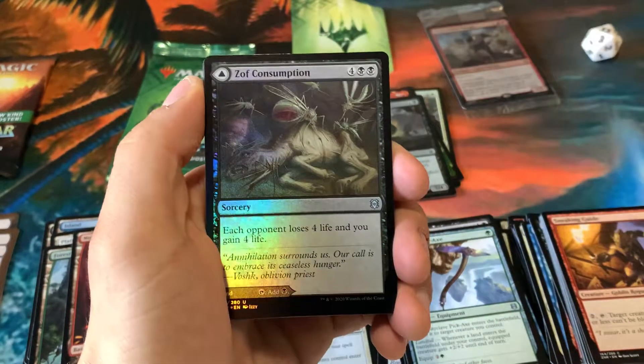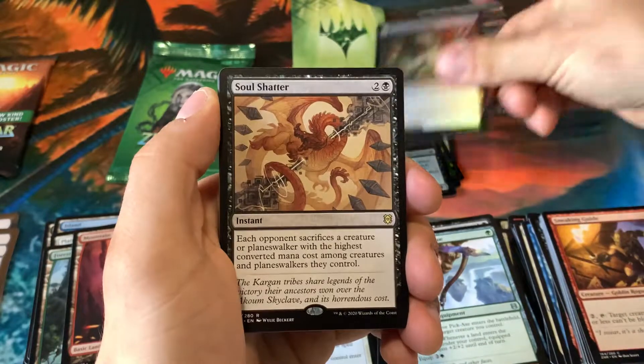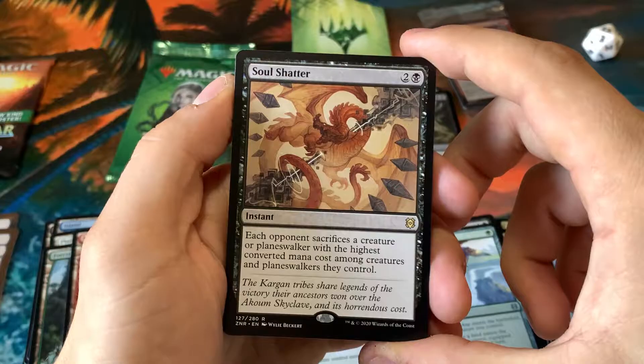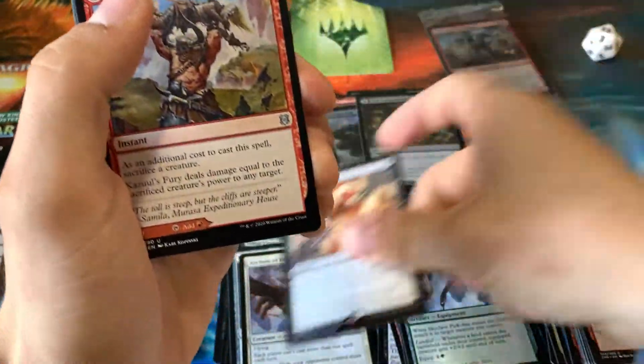We have a Plains, we have a Foil, and a Soul Shatter. I could see that doing some stuff in Commander for sure.